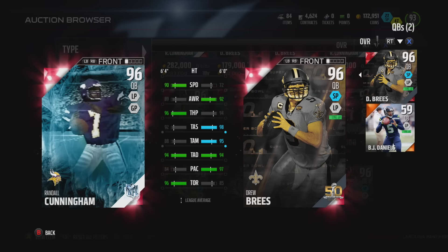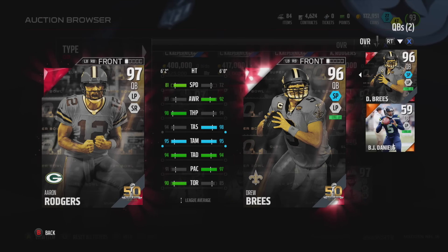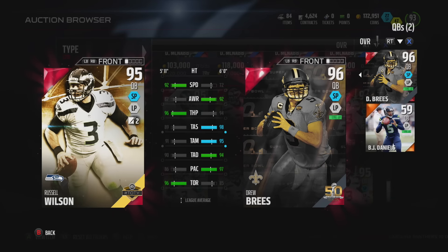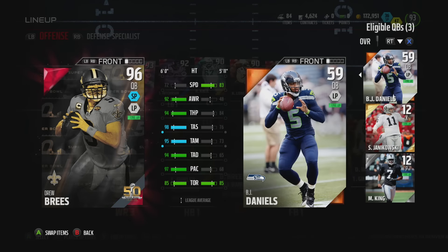When going to accuracy stats and putting him against other quarterbacks within that same overall range, you see how much he beats them. Against Aaron Rodgers, Aaron Rodgers beats him in throw power, but Brees stacks up with everything else if not better. Once you start getting into some of the mobile quarterbacks, especially quarterbacks like Donald McNabb who a lot of you use, Drew Brees ends up being a lot better.